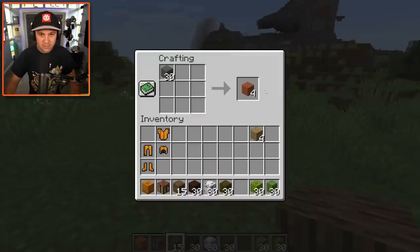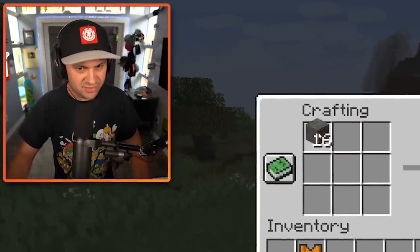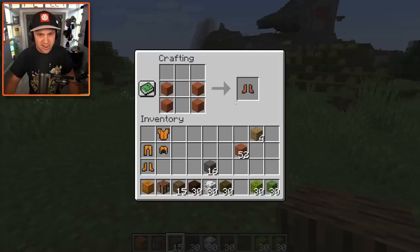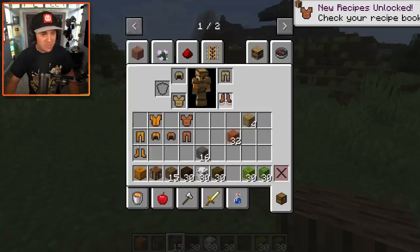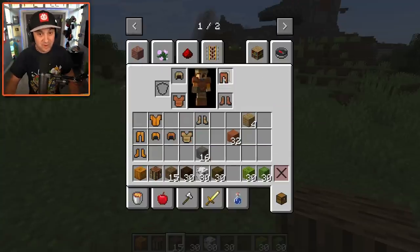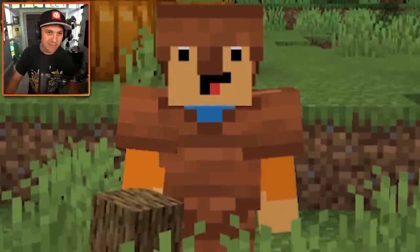I really want to see the acacia one, so let's make some acacia planks because this is gonna be like orange, which seems kind of weird. Oh, I like this helmet — yes, please. Body armor, okay, then give me some pants. Beautiful, incredibly uncomfortable, but very cool looking. I gotta say, very very cool looking. This is a crazy mod. I'm excited to see what we're gonna make.